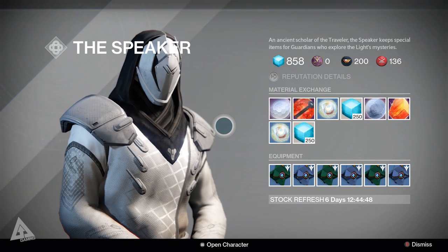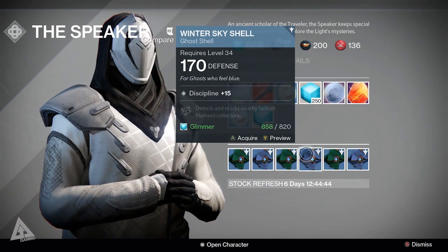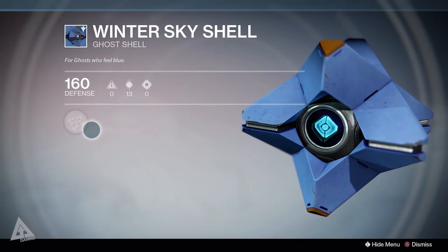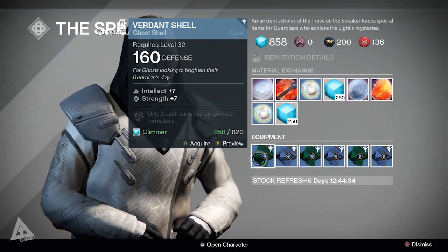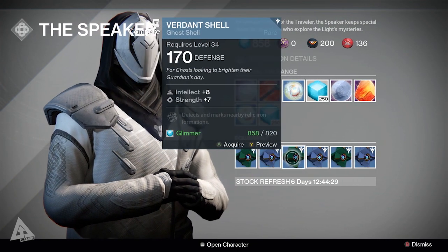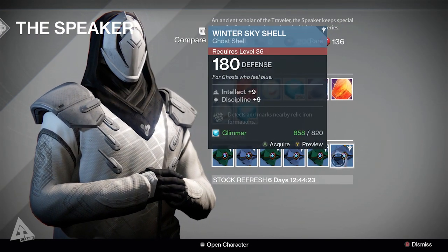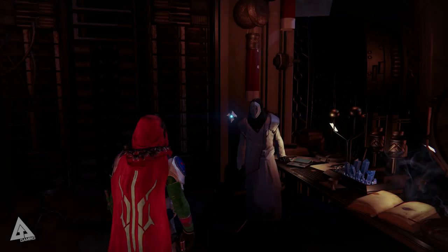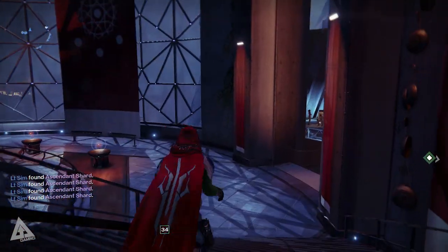Finally, over at the Cryptarch, as well as his usual material exchange he's also selling brand new ghosts. You've got a blue ghost or a green ghost - personally I prefer the ones I've got, but they're good for different things. For example, you have a relic iron sensor or the Verdant Shell which detects nearby spin metal. Do note they have a bit more defense, so equipping one would increase my light stat since light is now an average of your attack and defense - my current ghost shell is pulling it down at only three defense.